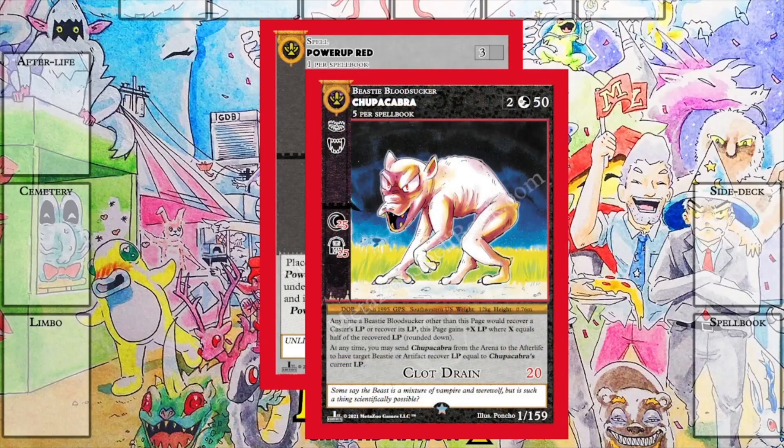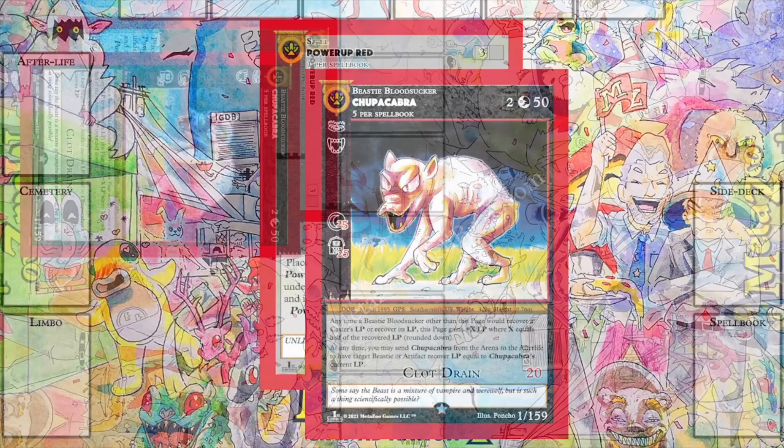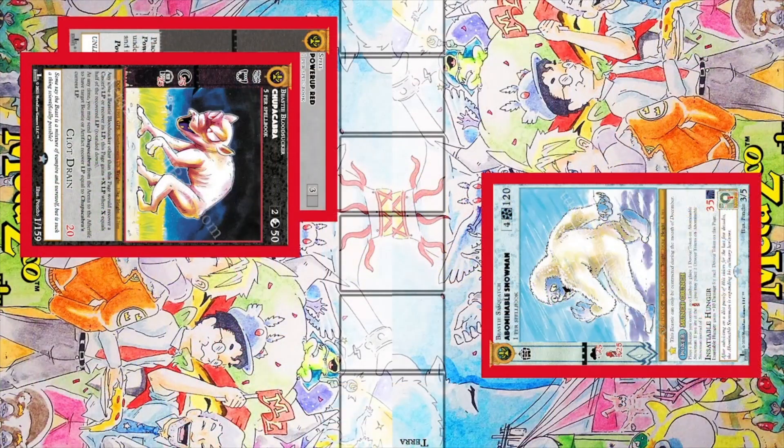Pair it with a Beastie that has the trait Bloodsucker, like the Chupacabra. In the top left of the card you'll see some fangs and teeth — that's the symbol for Bloodsucker. Bloodsucker means you recover life points equal to the damage dealt. With a 100 damage bonus, you'll be doing a lot of damage and recovering a lot of life points. For example, going against the powerful Abominable Snowman while it's snowing: the Snowman's attack would do 35 plus a 25 terror bonus for 60 total damage. The Chupacabra would attack back and do 120 damage, destroy the Snowman, and gain all its life back with Bloodsucker. It'd be like nothing happened — what a great pairing.